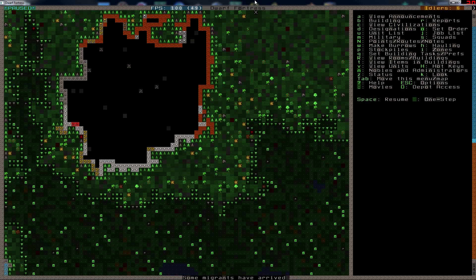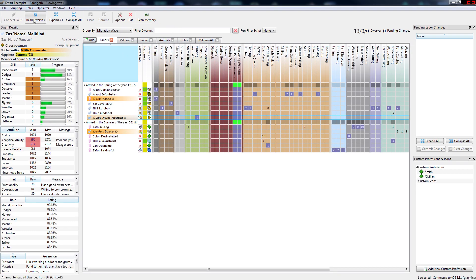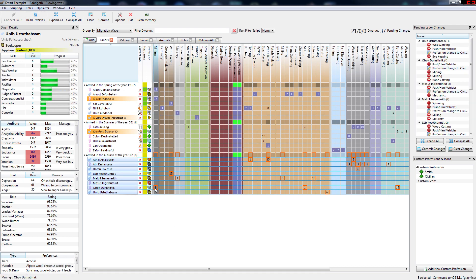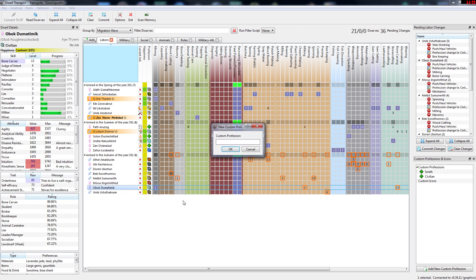More migrants — that is awesome. Let's see how many we get. I'm going to bring over Dwarf Therapist here and we'll read dwarves. Wow, eight. I'm going to clear these into civilians except for you, because you can be a miner. I have another one now. Perfect.